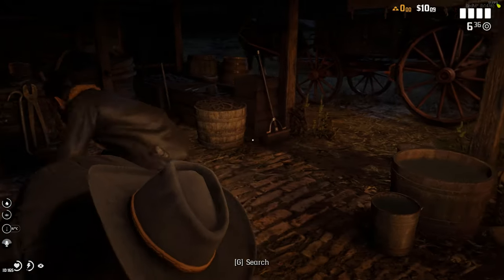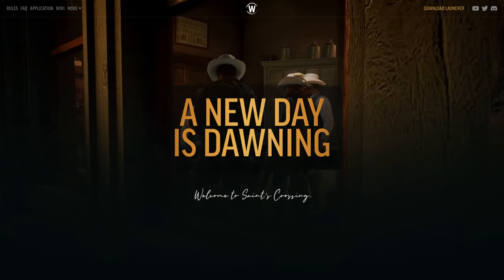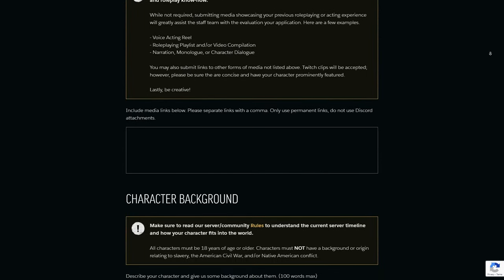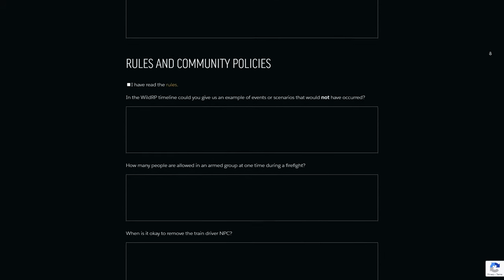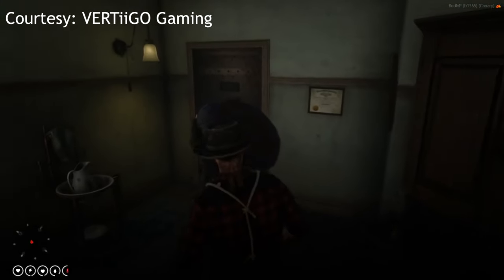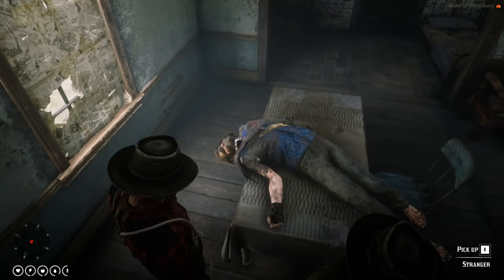Starting off with Wild RP — this is one of the very popular ones, although it is very hard to get into. They have a very advanced whitelist process, sometimes including recording your voice with different voices for different characters, writing a complicated backstory, and answering various questions. In terms of RP quality, this would be one of the highest quality servers out there just because of this strict whitelist process. Big YouTubers and streamers play on it, including Vertigo Gaming and Mr. Moon.